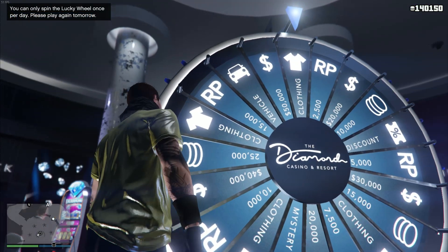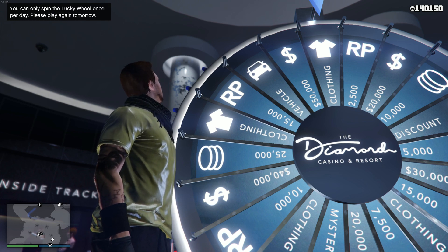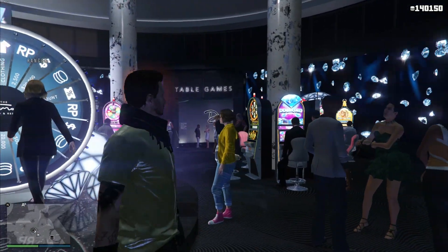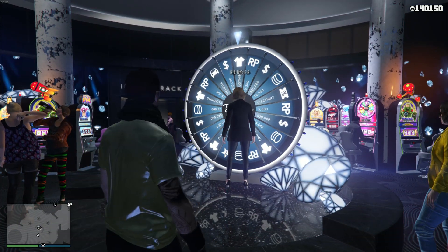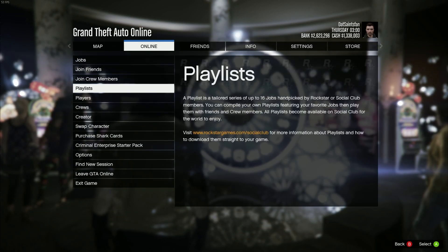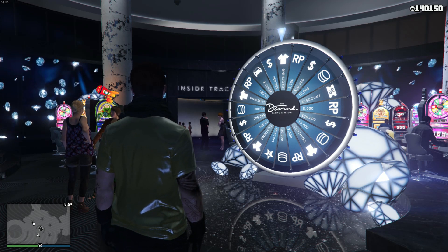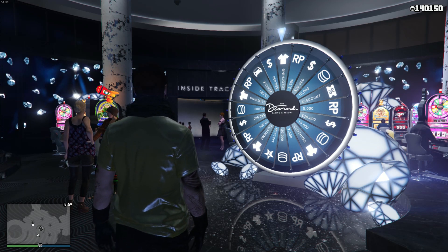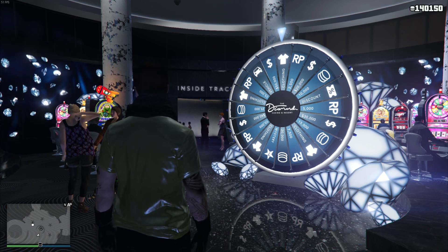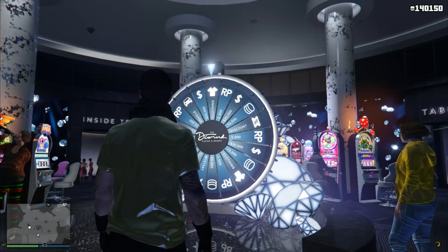Next up, we're talking about the lucky wheel. You can see I've already spun it — it says at the top left you can only spin it once per day. If you do want another chance to spin it, you can go on your secondary character: go to Start, Online, Swap Character, and come spin it. Unfortunately, whatever you win will be applied to your secondary character, so if you win the vehicle it'll be on that character.